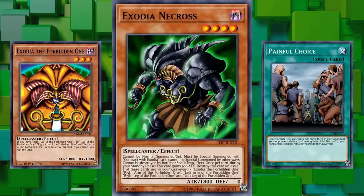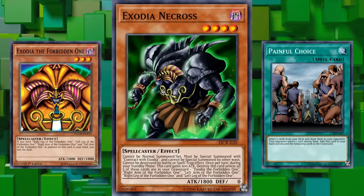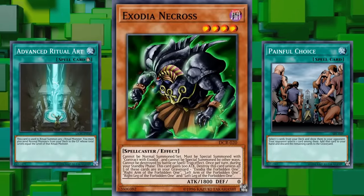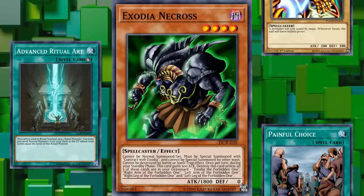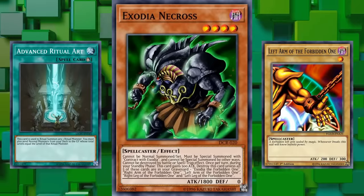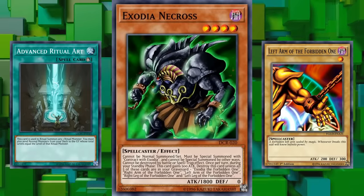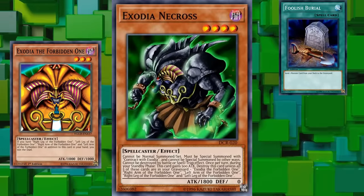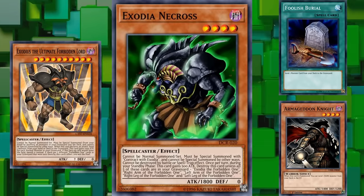There are a couple of ways to cheese having five specific cards in the graveyard. There's the obvious one with Painful Choice, a banned card that lets you search out five cards from your deck and send four of them to the graveyard. There's also Advanced Ritual Art, which allows you to send normal monsters from your deck to the graveyard to fulfill requirements for a ritual summon — and four of the five pieces of Exodia are level 1 normal monsters, so it's easy to send them to the graveyard with a single ritual summon, though you still need to get the Head of Exodia in the graveyard with something like Foolish Burial or Armageddon Knight.